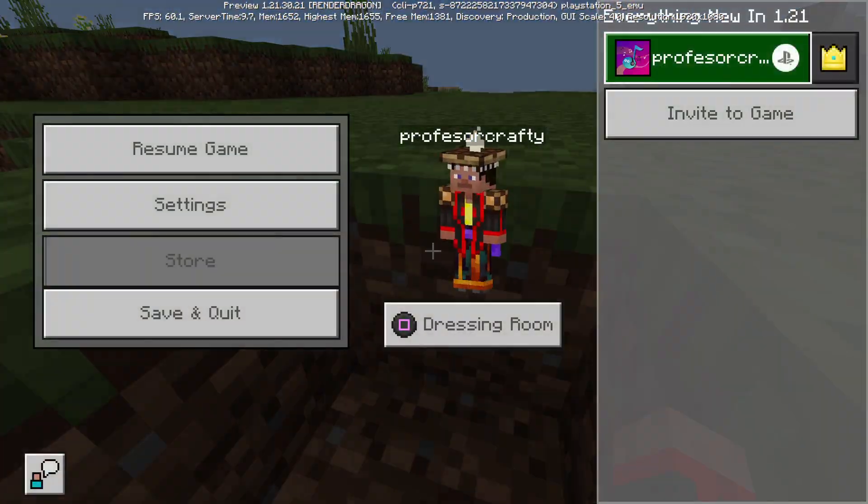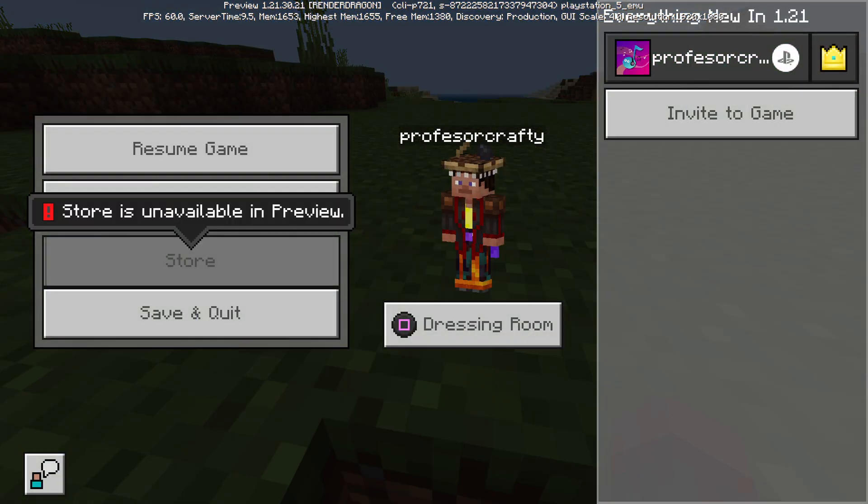Let's take a look at Trial Chambers and see what has changed. If we go into spectator mode right now we can check out the Trial Chamber and see if anything has changed.